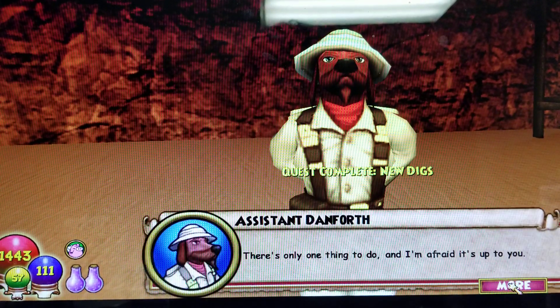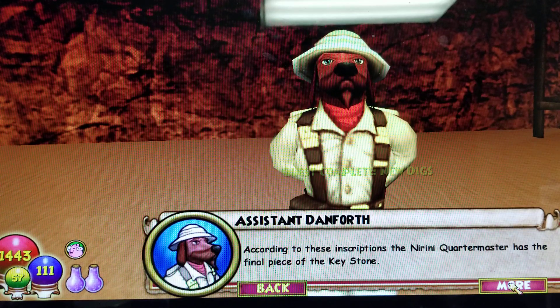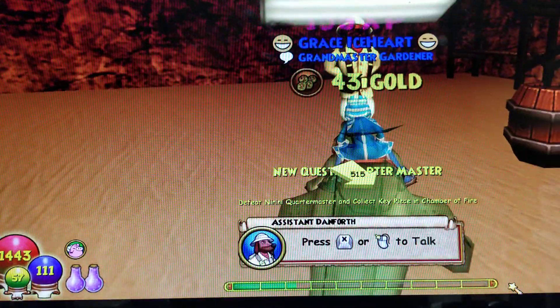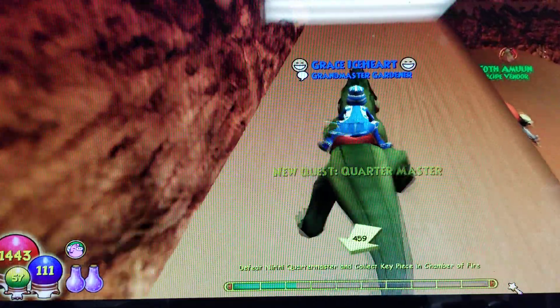Who knew? There's only one thing to do, and I'm afraid it's up to you. According to these inscriptions, the Nirini Quartermaster has the final piece of the keystone. You will have to defeat him in combat and get it for us. Can you do that? Alright — time to go defeat the Nirini Quartermaster.